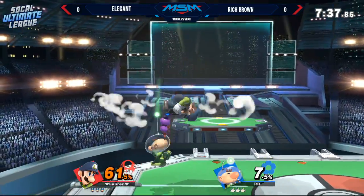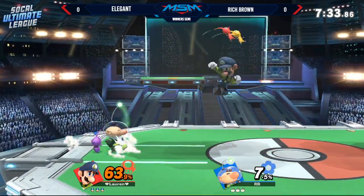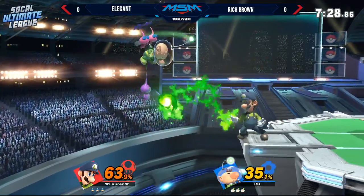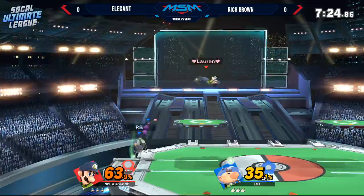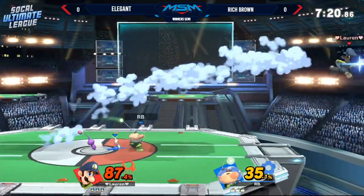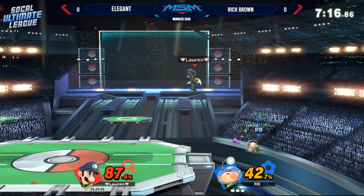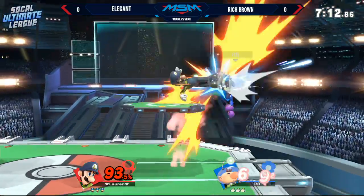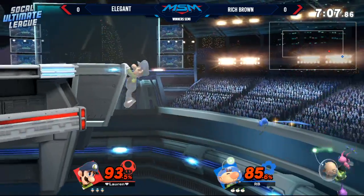I love that tech chase with the down tilt. Rich Brown has barely been touched and Elegant is sitting at a nasty 63 percent — that's when Olimar starts to get a lot of nasty stuff with his purple pikmin and potentially get some early kills. We're seeing pretty much the zoners against the close-and-personal characters. It's funny because a lot of the strong characters are like polar opposites — zoners on one hand and strong burst options on the other.